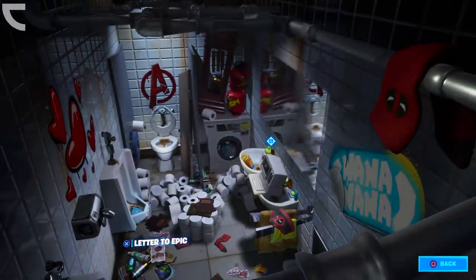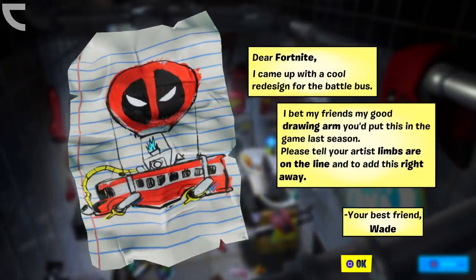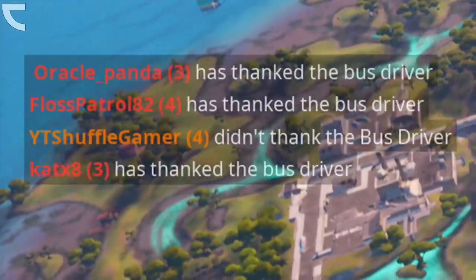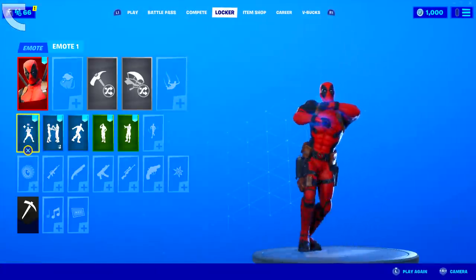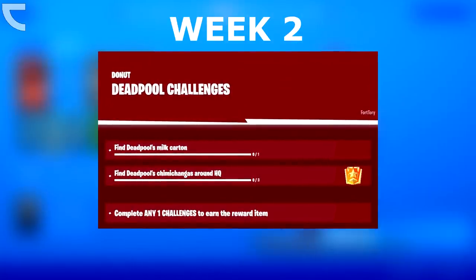Currently we are in week 1 of Chapter 2 Season 2, and the first challenges are: find Deadpool's letter to Epic Games, and don't thank the bus driver. To complete the first challenge, select the prop in the same room next to the computer that says 'Letter to Epic.' It reads: 'Dear Fortnite, I came up with a cool redesign for the Battle Bus — it shows a Deadpool Battle Bus concept.' After reading it, back out of the menu and you've completed the first challenge. For the second challenge, start any game, wait for the Battle Bus to launch, and jump out without thanking the bus driver. You'll then unlock a Deadpool banner icon for free. I'll keep you updated whenever new Deadpool challenges get leaked.